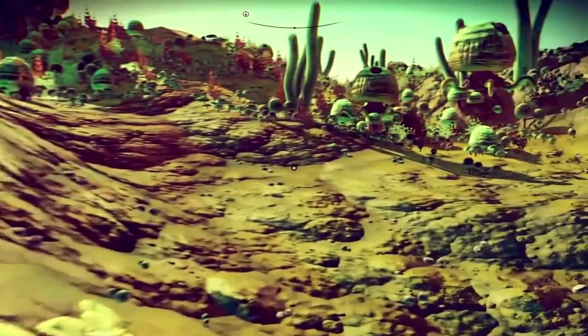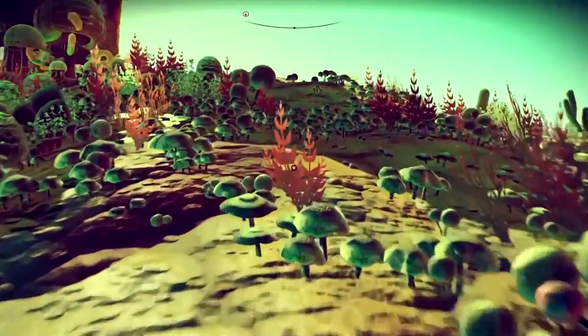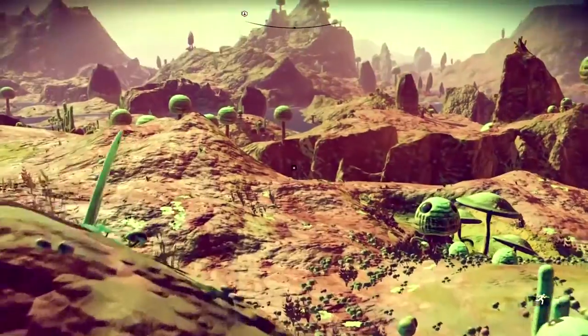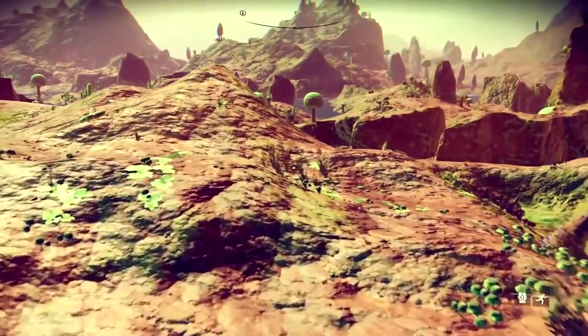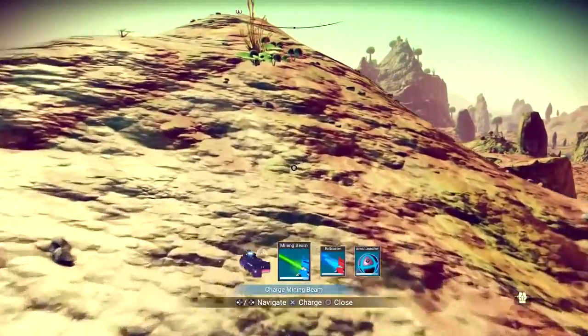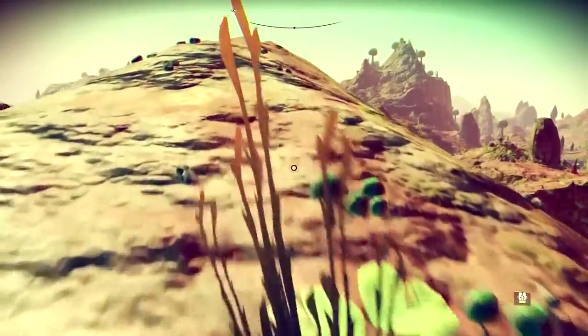Biome and star-specific resources have been introduced, along with planets devoid entirely of life and constructs. User interface improvements include an intelligent quick access menu, which streamlines inventory access.